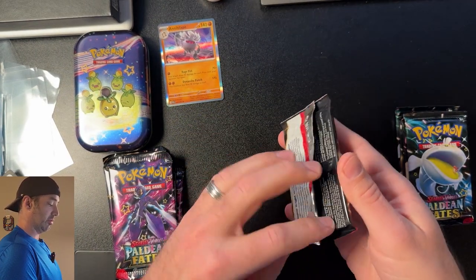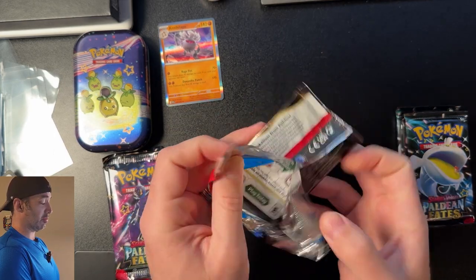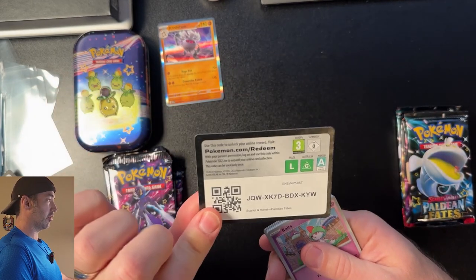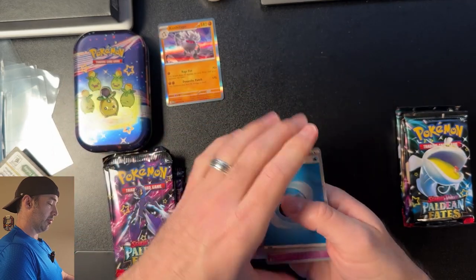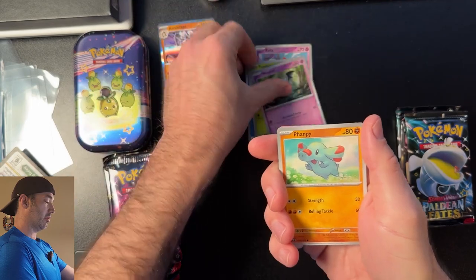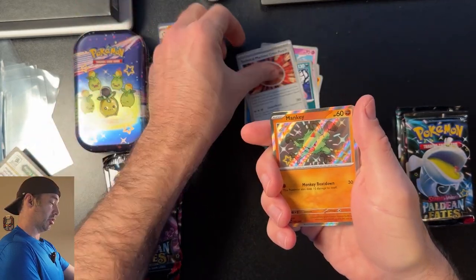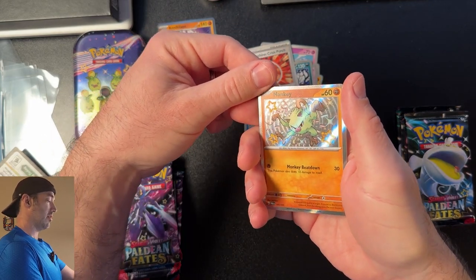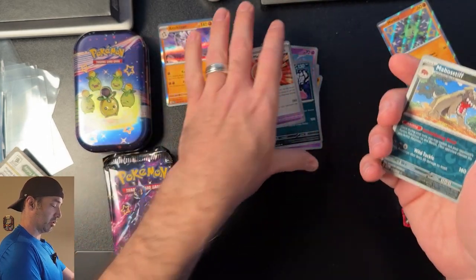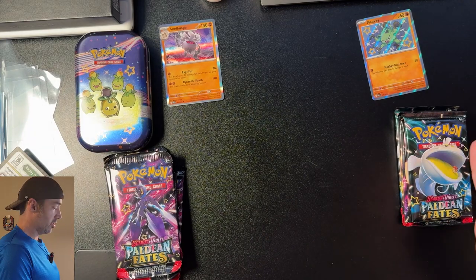Let's move on to the Booster Bundle first pack. Code card for you guys. Water energy to the front. Rauts, Toadskool, Wubat, Fampi, Curlia, Gengar, Punch — and a shiny Mankey! I'll take that. And a reverse holo Mabostif. Already got a good hit out of the Booster Bundle. Point to the Booster Bundle for that round.